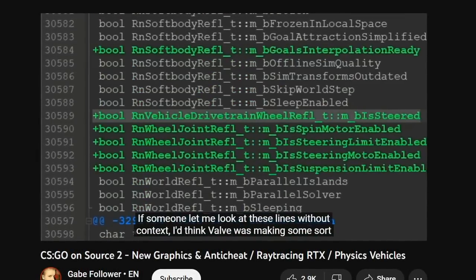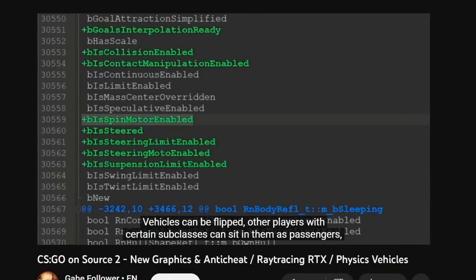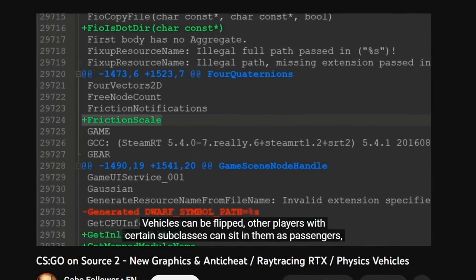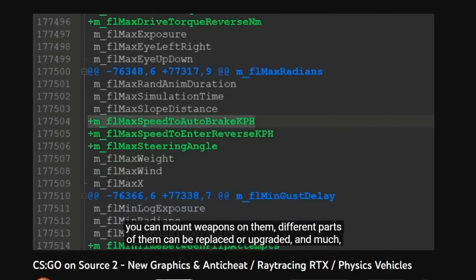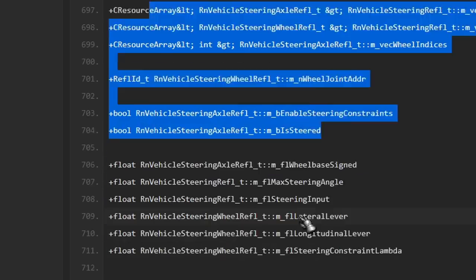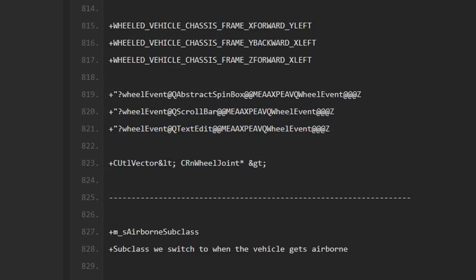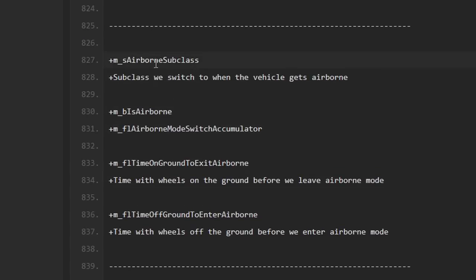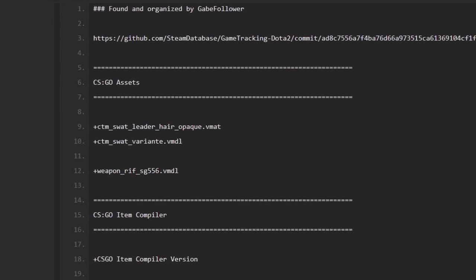If someone showed me these lines without context, I would think Valve was making a full-fledged racing simulator. Vehicles can be flipped, other players with certain subclasses can sit on them as passengers, you can mount weapons on them, different parts can be replaced or upgraded, and much more. Apparently developers have started developing these systems further — in addition to custom modifications, you'll have the opportunity to build new types of vehicles from the ground up, including transport that can fly, as developers have a specific airborne check for the current state, whether it's in flight or on the ground. If you'd like to look at all this yourself, I've left all links in the description.